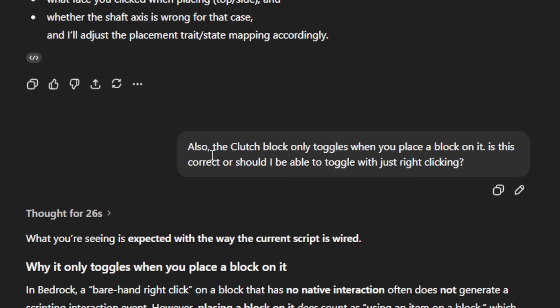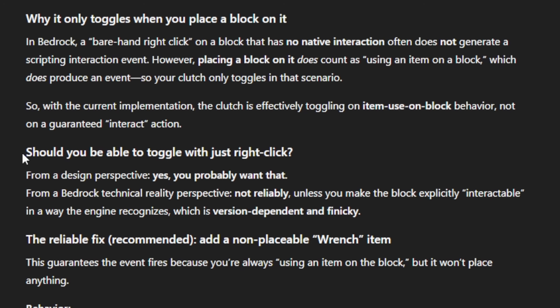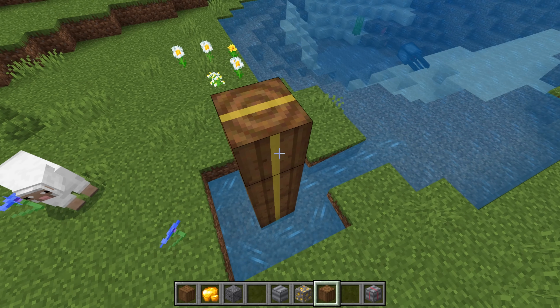My timer just went off, but everything still functions as before. I threw in one last prompt to fix how the clutch only toggles when you place a block on it. ChatGPT said you should be able to toggle it, but instead of fixing it properly, it would rather just add a wrench block — which doesn't really solve the problem.